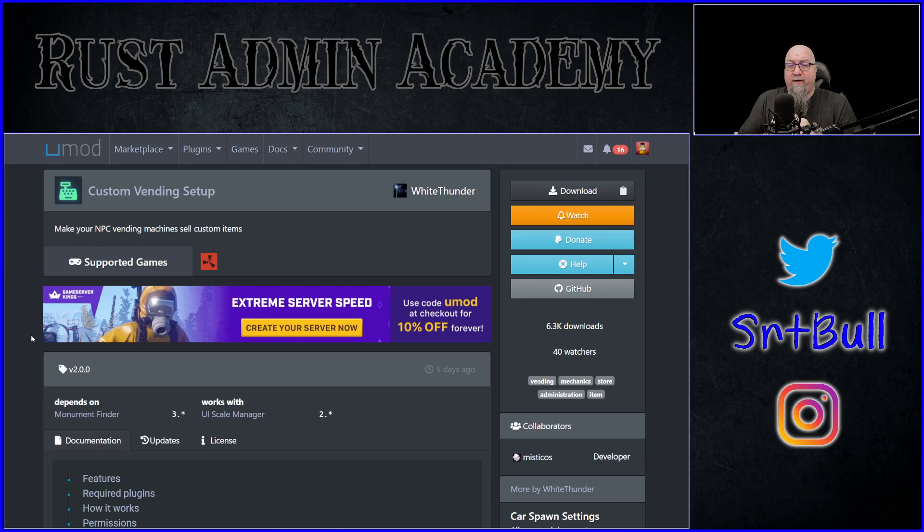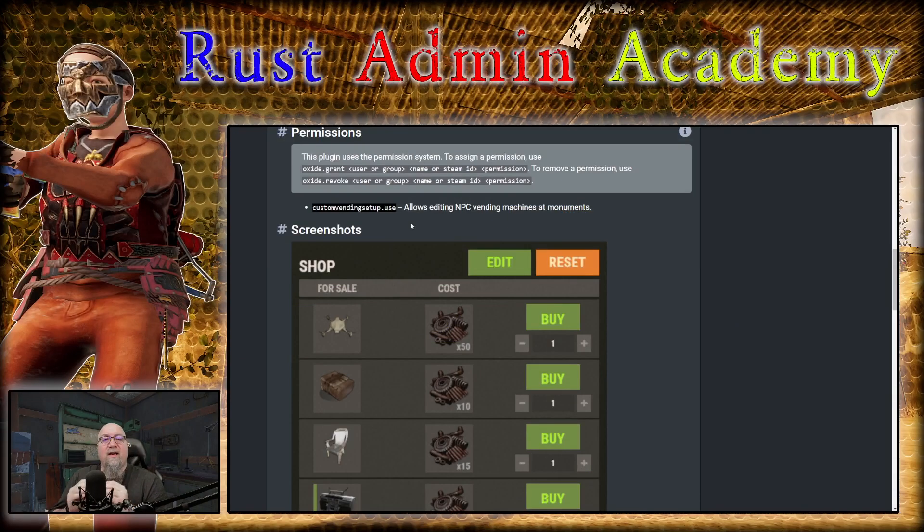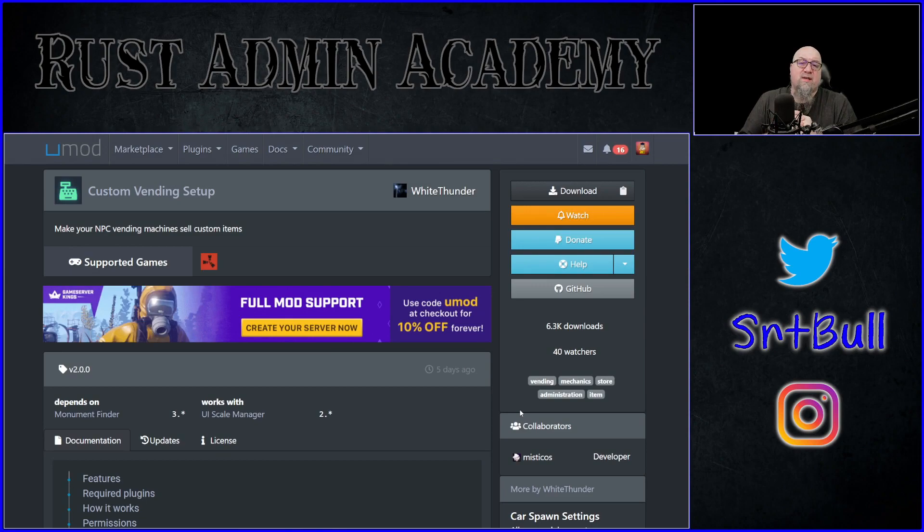This plugin has been rewritten by White Thunder. It was previously written under a different developer, but White Thunder has taken it over and it is now his responsibility. There are a couple of things you need to know: Custom Vending Setup does have a dependency — you have to install Monument Finder in order for it to work properly. It's also protected by permissions, so only admins or moderators will have access. The best part about this plugin is that everything is done in game — you no longer have to deal with data files and editing via text.